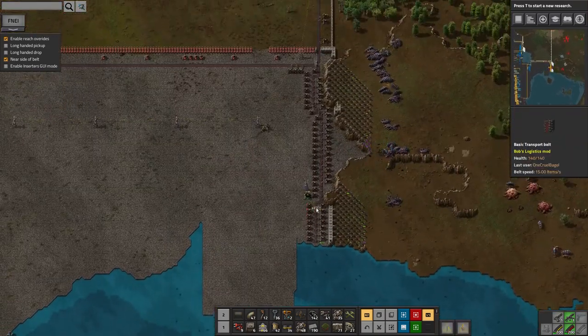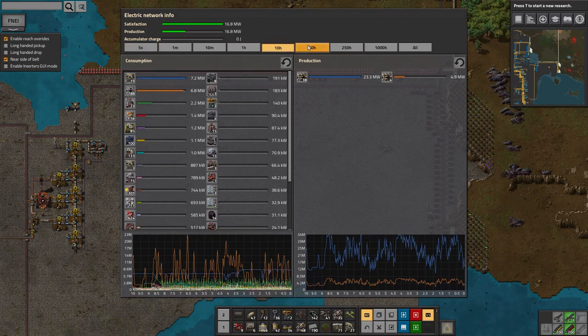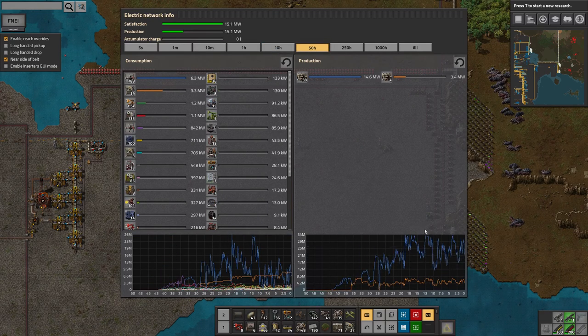I've got bigger fish to fry this episode. One of my concerns was how my power supply was getting on given all the stuff I've been building, but I had a look and it's actually absolutely fine. Over the last 50 hours the absolute maximum I've reached is 34 megawatts of production. Even when all the mines are going absolutely flat out — and miners are the bulk of the power consumption — it was only pulling up to 26 megawatts from the miners plus another 8 from the radars. Long story short, I seem to have plenty of power so I'm not going to worry about that.